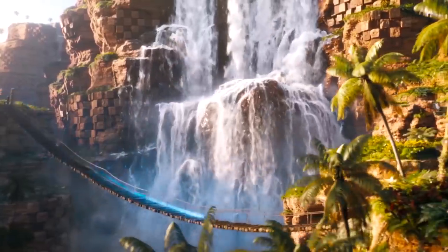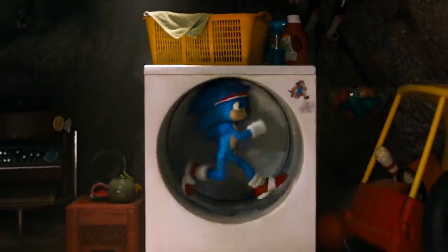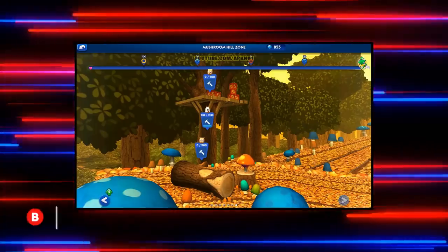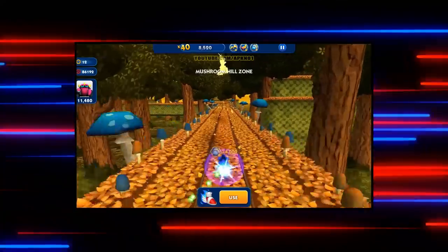Sonic has more in common with his video game counterpart than just uttering his famous line, 'gotta go fast.' Near the beginning of the film, we get a look at Sonic's map showing all the places he can travel. The map is filled with fun references to different worlds and levels in the game, like the Mushroom Planet, which refers to the Mushroom Hill Zone from Sonic and Knuckles.